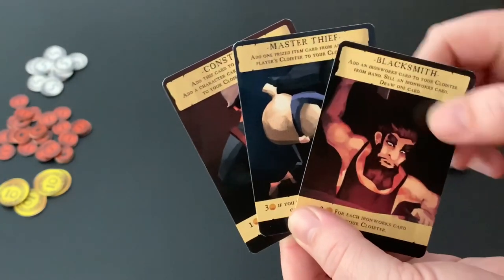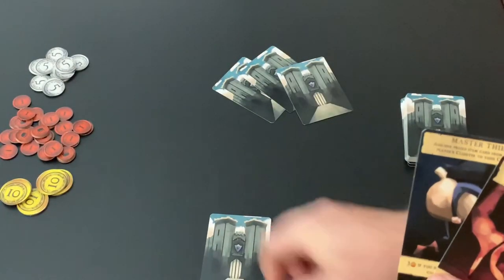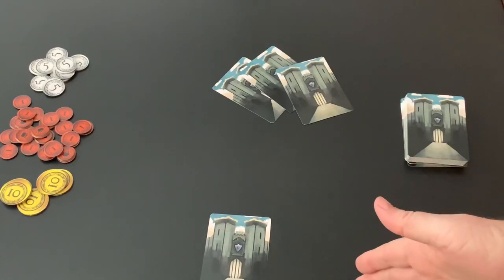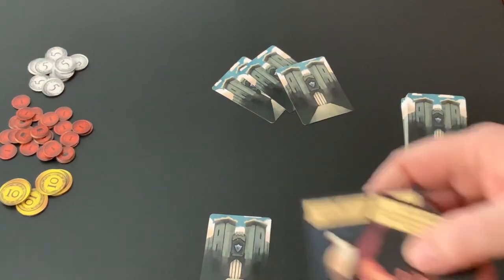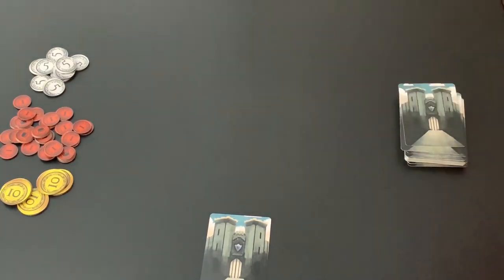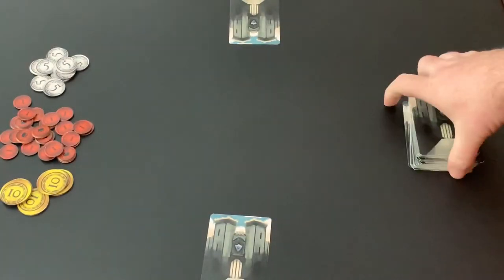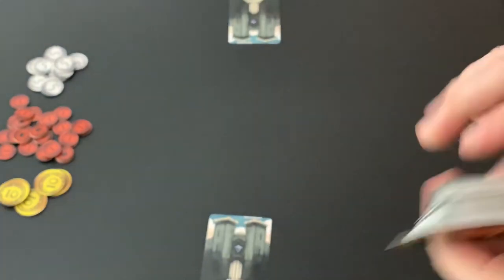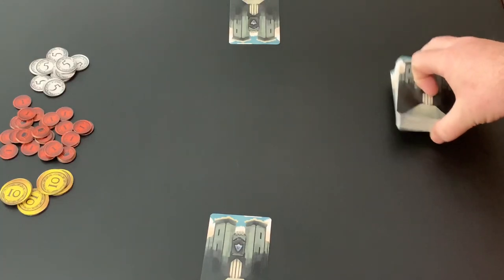So we have a Blacksmith, a Master Thief, and a Constable. You're going to take one of these characters and play it face-down in your cloister. This will become your play area where you will play other characters and items used to score points or coins as the game progresses. The other two characters will simply be returned to the face-down deck to be shuffled later. We'll have this character select one, placing it face-down in their cloister. We then take all unused character cards and place them back into the deck with all of the item cards, and this deck is shuffled to create a draw deck off to the center of the table.